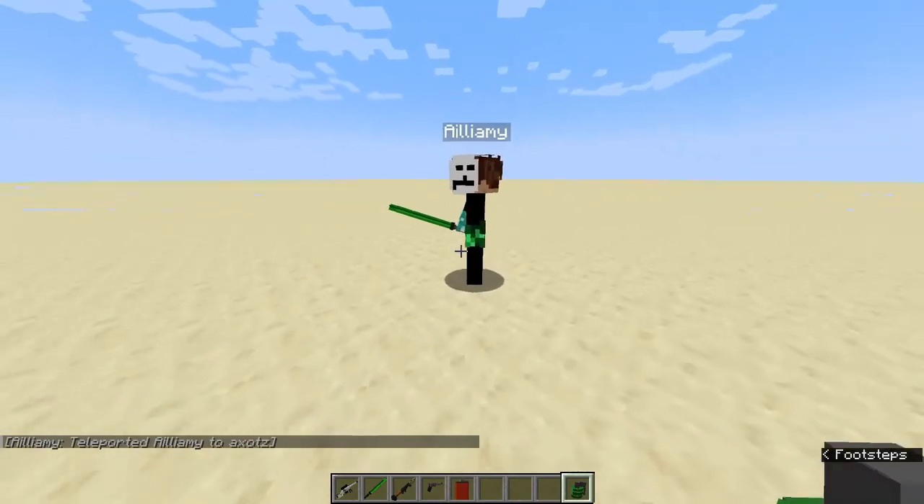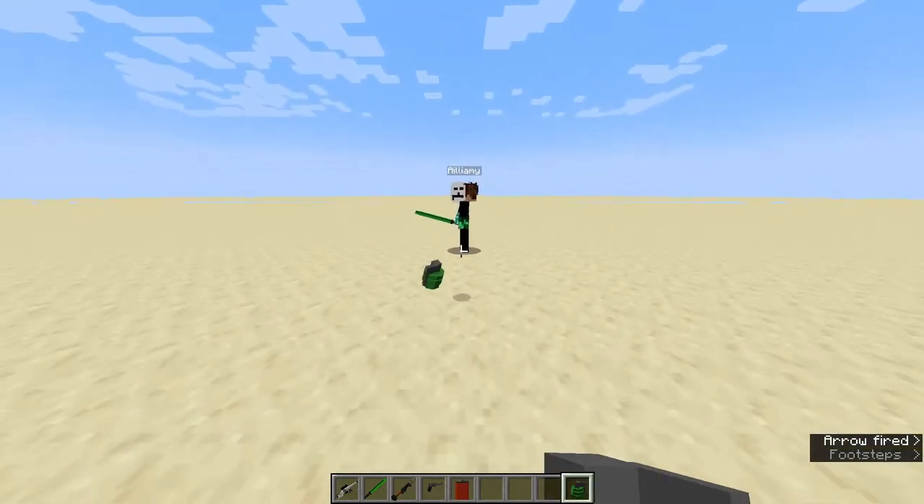First we have to pull the pin by using left click and we have to right click to throw it.